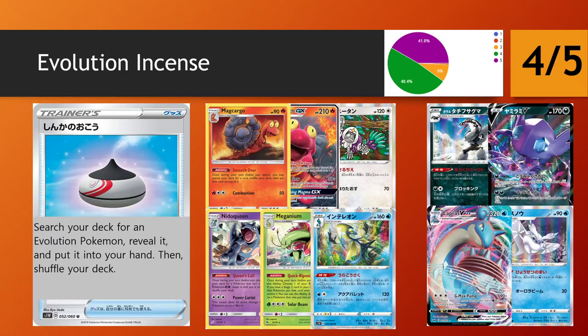One thing to note: when you're not able to use a Supporter on your first turn, you'll really love having a good number of Comms and Quick Balls to get an army of basics down first. The Evolution Incense may only end up being a 1 or 2-of even in Evolution decks, because first you've got to get the basics down. Basics are still integral for Evolutions after all.